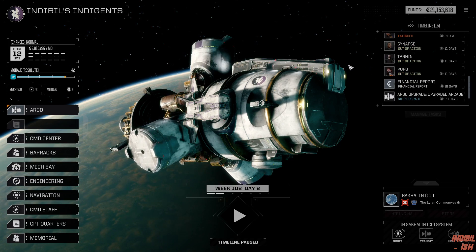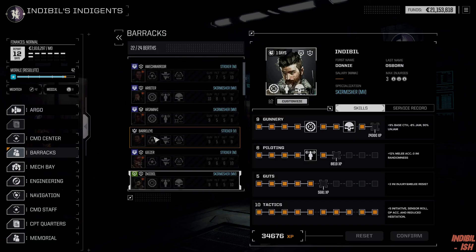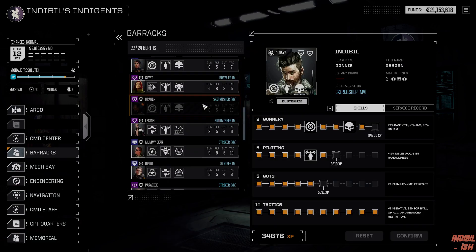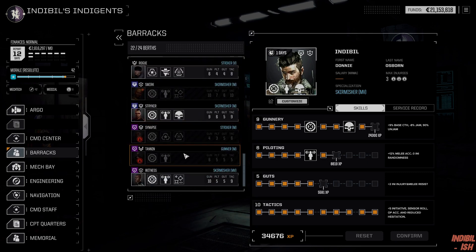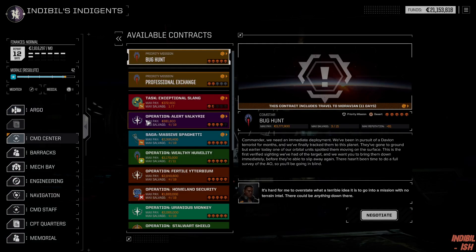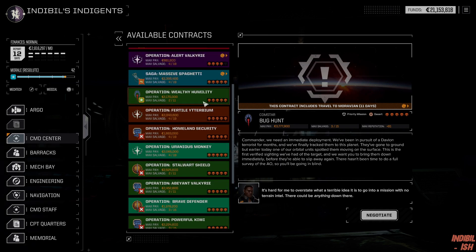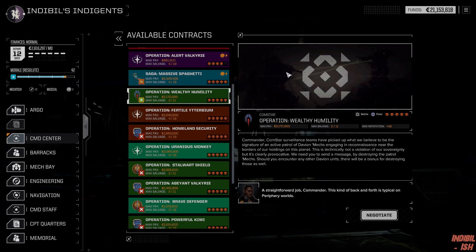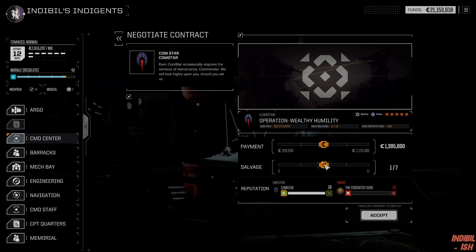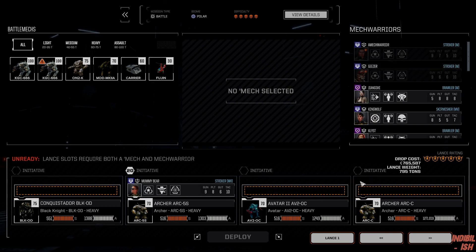We actually don't think we got the pilots to drop now, not with everything. We've got three, four, five, six, seven, eight, nine — it's only ten we got, so I guess we're dropping without one. Not ideal but okay. So Davian — it's not going to be about subtlety in this one. We got Mommy Bear which has recovered, so that's something.